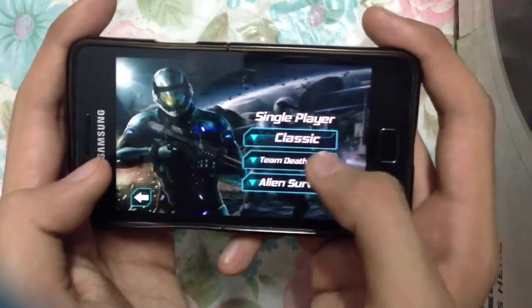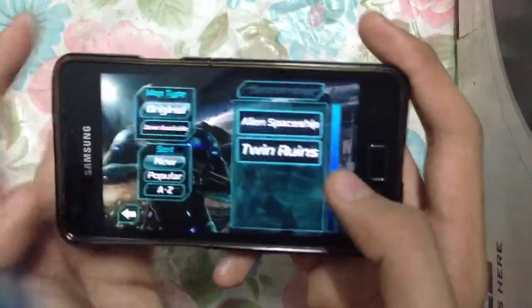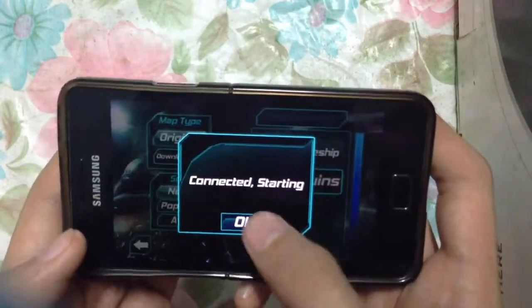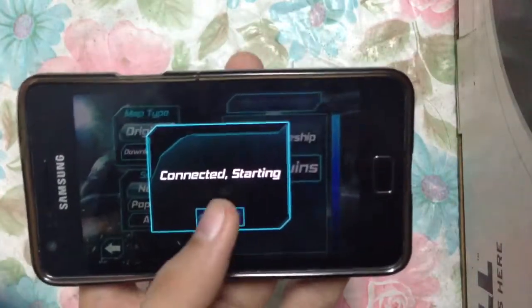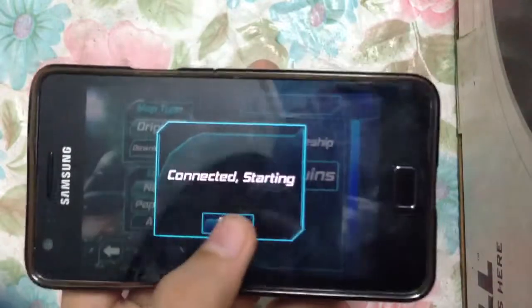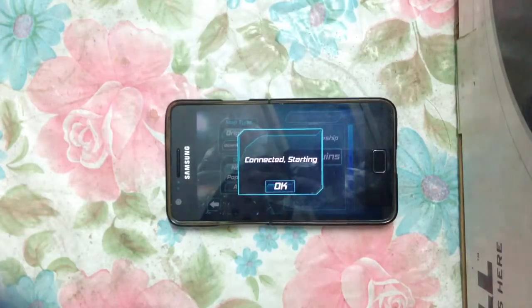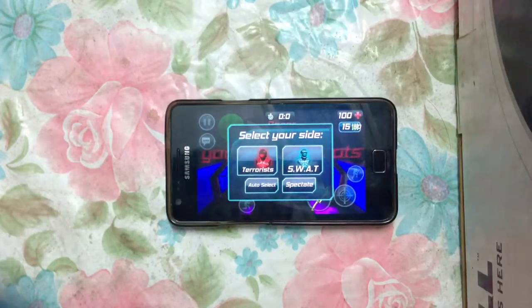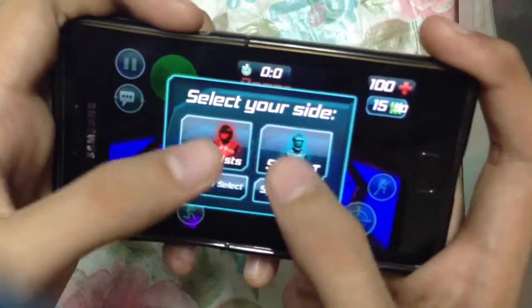So we have three different options here: classic, team deathmatch, and alien survive. I'll try out the classic mode here. Mad type original, don't let go, alien spaceship — auto-select, spectacle of SWAT.